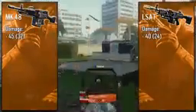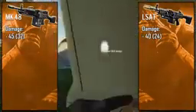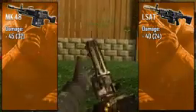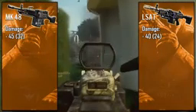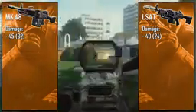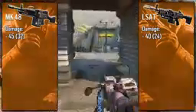Starting off with the damages, we see our first major difference. Although the statistical numbers may not show it, there is actually a huge difference — we only see a difference of five points between the two weapons' max damages, but the MK 48's three-shot kill range is over double the size of the LSAT's and quadruple the size of the other two LMGs. Because of its ginormous minimum damage, the MK 48 will take no more than four shots to kill at any range. The LSAT is still very strong, just not quite as strong as the MK 48.